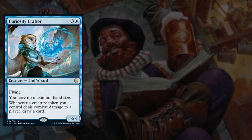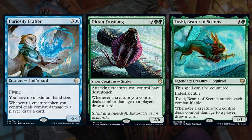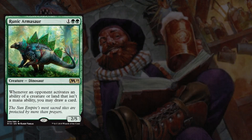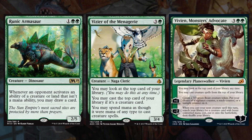Then we have Curiosity Crafter, Ohran Frostfang, and Toski, Bearer of Secrets, all of which let us draw during combat — and as a creature-focused deck, one of our main win conditions will be through combat. Next we have Runic Armasaur, Vizier of the Menagerie, and Vivien, Monsters' Advocate. Activated abilities are very prevalent in our format so Runic Armasaur should get us at least one card during a game, and more if he is allowed to stay alive and has a companion out due to Volo. Then Vizier and Vivien give us card advantage by letting us look at and play creatures off the top of our library.